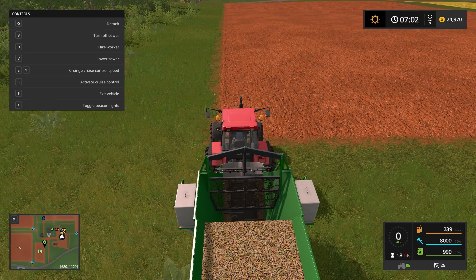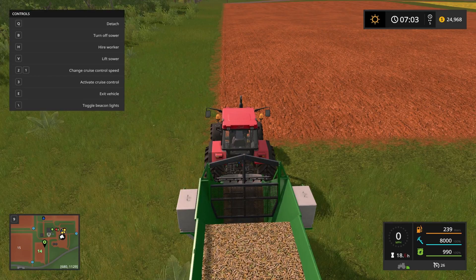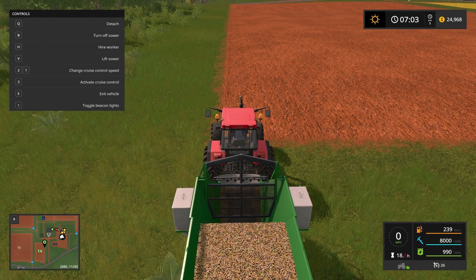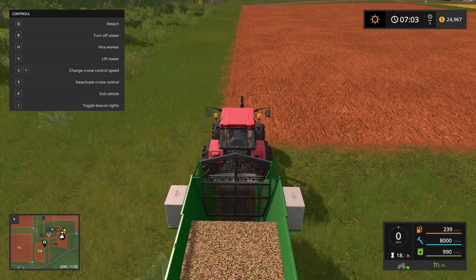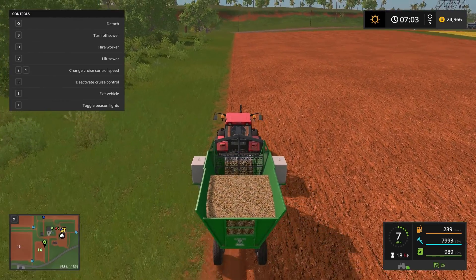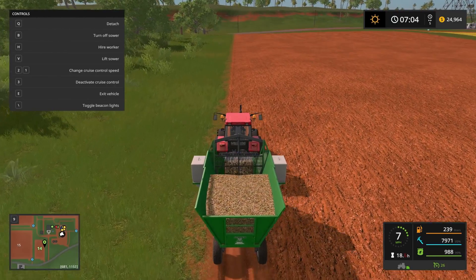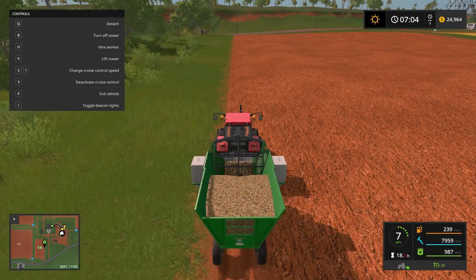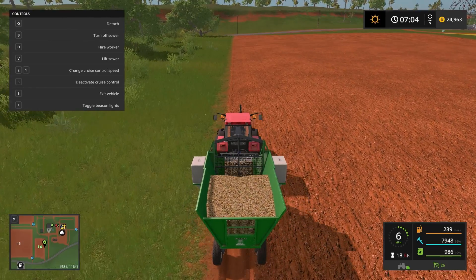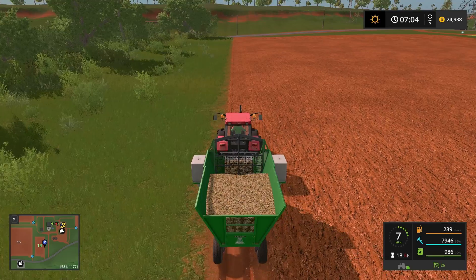Turn on sower. Lower sower. You can get a single row apparently. I'm not going to try to figure out how to turn around — I'm going to put a hired hand on this and let him go with that.